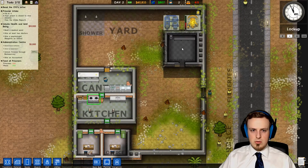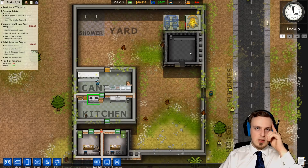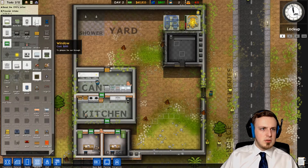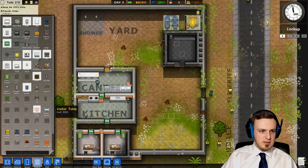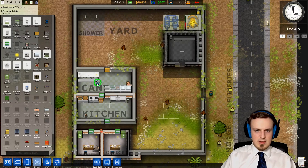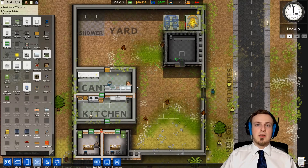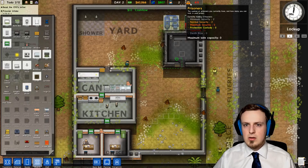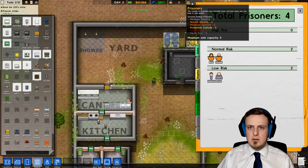Where are our prisoners? We turned on fog of war in the beginning. Can we put a security camera there — CCTV? We need surveillance for that. Maybe this guard — can we tell him where to go? He's walking there now so we can just watch the prisoners. We have four prisoners and we can only hold zero. I don't know why we can only hold zero.